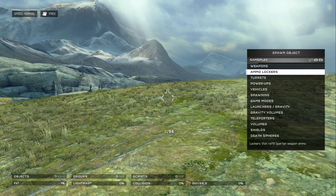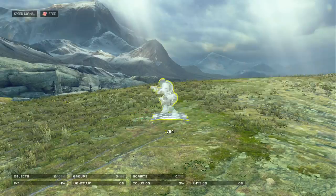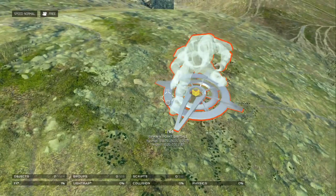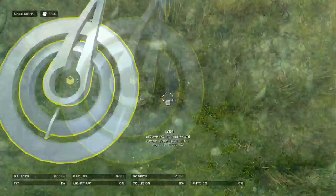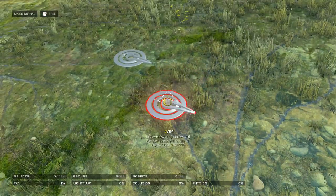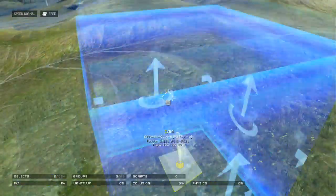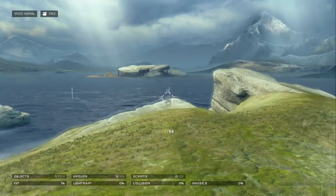Gameplay is just weapons and stuff your player can interact with, like vehicles and spawning. Initial spawns are where you'll spawn at the beginning of the game — you won't spawn there after you die. For that, it's respawns. Whenever you die, you'll have a chance of spawning on these, and if you have multiple, you'll have different chances. You can increase or decrease the chances with spawn volumes — if you have a spawn point inside a spawn volume box, you'll increase your chances of spawning at that spawn point.